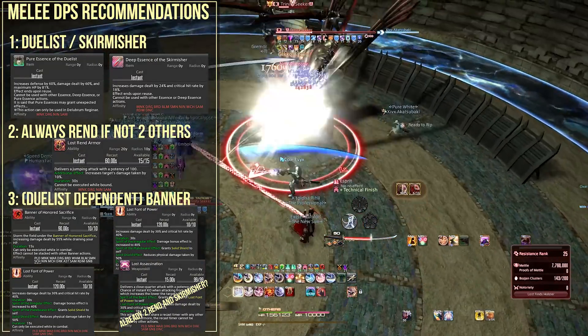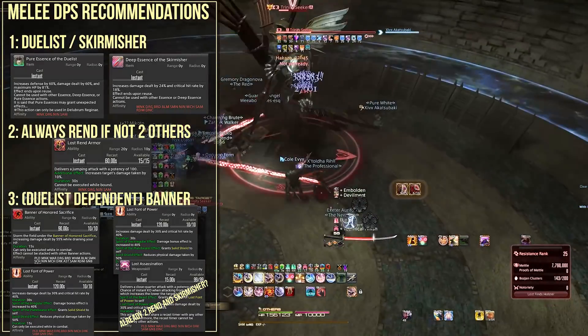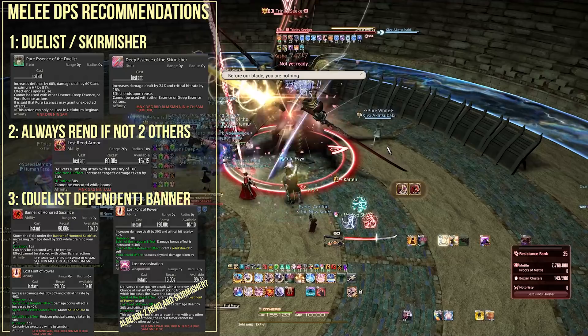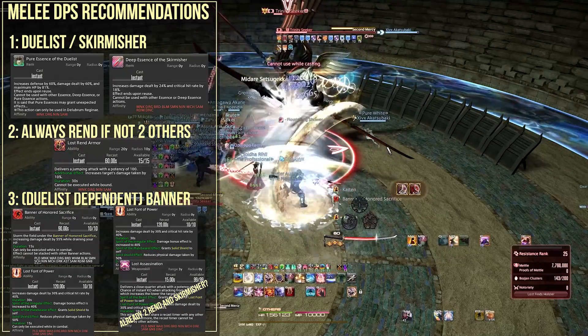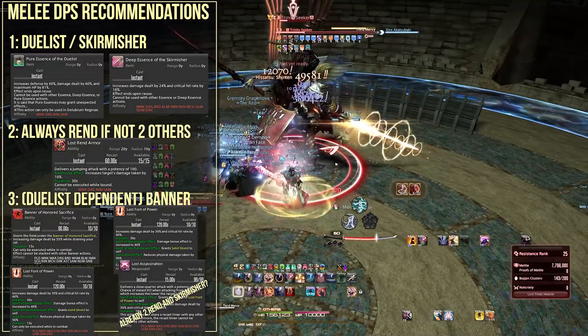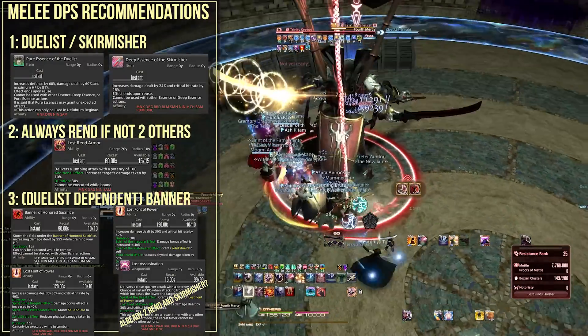The 2 Lost Rend Armor users in the alliance should stagger their 30-second Lost Rend Armor to achieve full minute uptime. One goes the first 30 seconds, and as soon as that ends the second user activates their Lost Rend Armor. This should maintain constant uptime between the two — very, very important, as 10% damage across the entire party scales insanely huge.